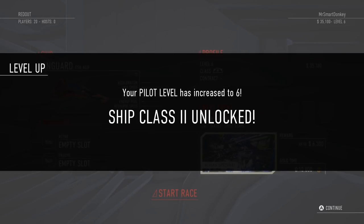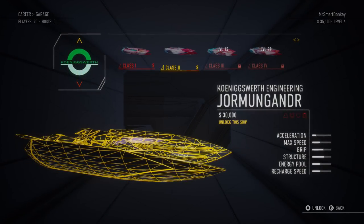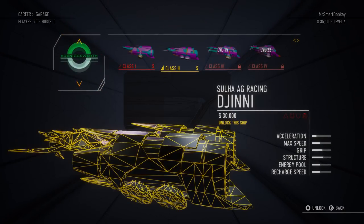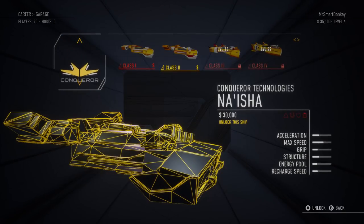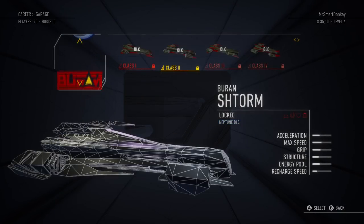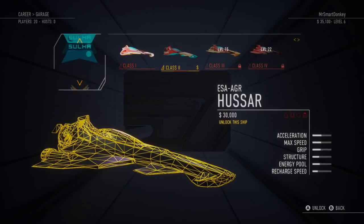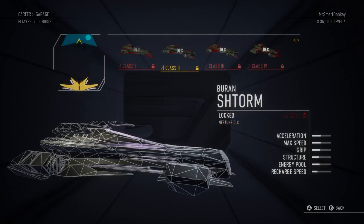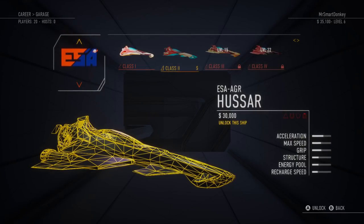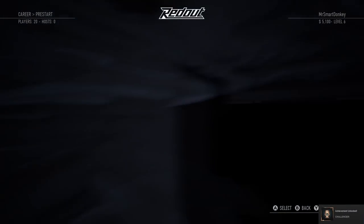My pilot level has increased to level six, so now we have unlocked ship class number two. We can purchase ourselves a new ship. These all cost 30 grand. On the bottom right you can see acceleration, max speed, grip, structure, energy pool, and recharge speed. This one is very good in straight-up acceleration, max speed, and grip. The Lunar Scuderia G10 Veloce has more structure, energy pool, and recharge speed — a little more average. I think I'll go with the ESA AGR Hussar. Let's purchase it. Achievement: Challenger.